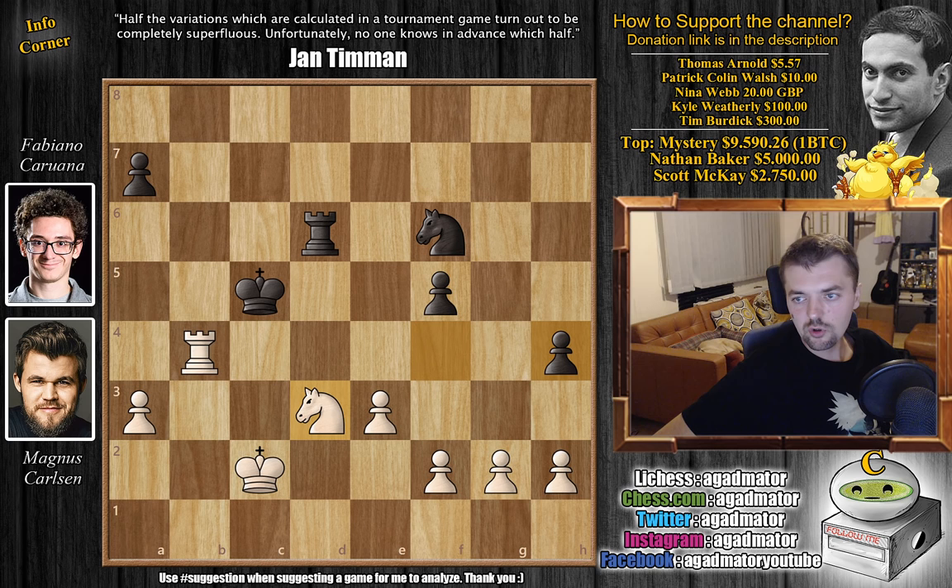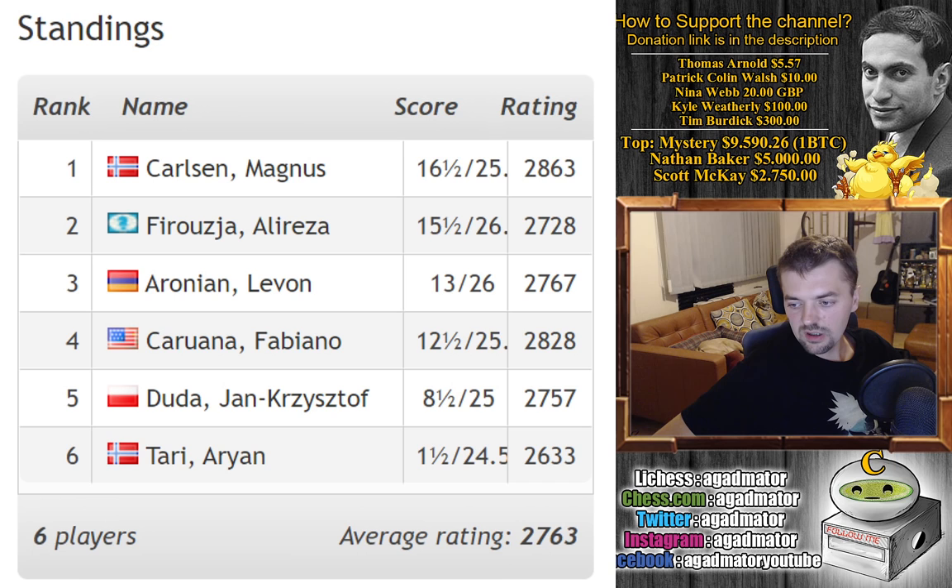Let's also look at the standings after all the rounds of this tournament have been played — these are the standings after all rounds so far. Magnus is leading the tournament with 16.5 out of 25, followed by Alireza Firouzja with 15.5 out of 26, then Levon Aronian with 13 out of 26, Fabiano Caruana with 12.5, Jan-Krzysztof Duda with 8.5, and Aryan Tari not having a lot of luck so far with 1.5 out of 24.